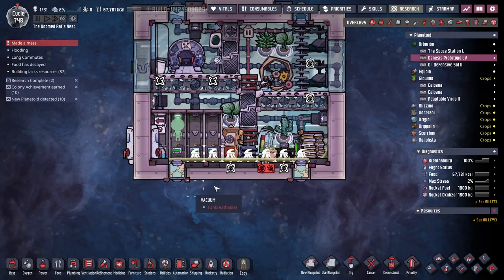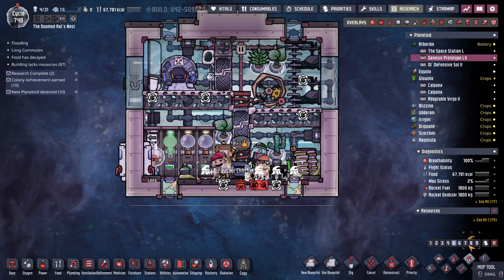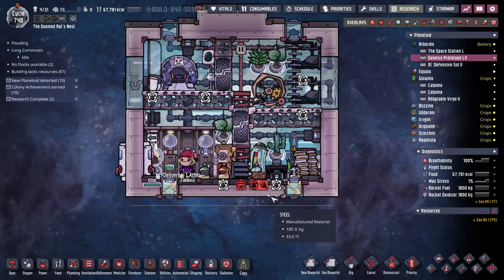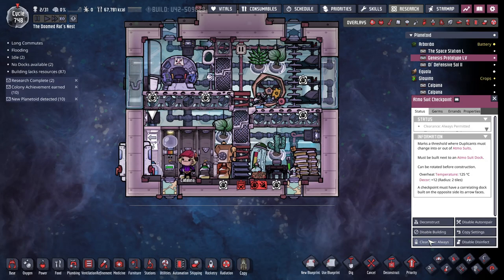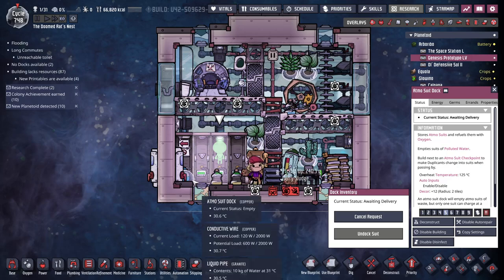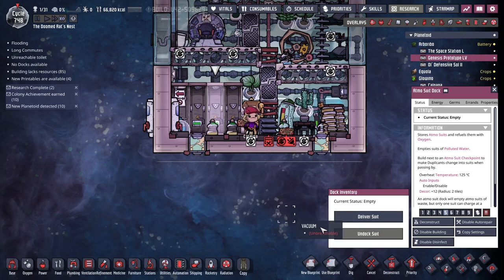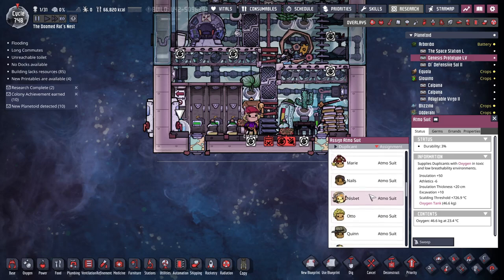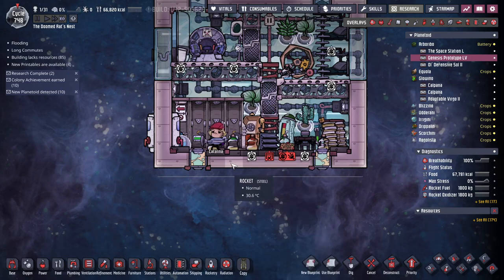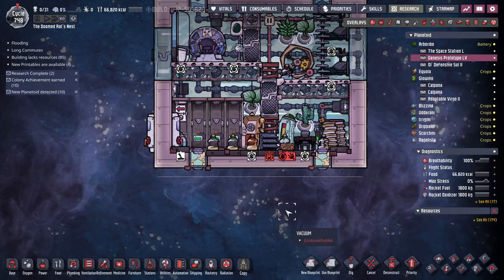I do love it when I get a 'missed a mess' alert for a dupe in a rocket that they have no reason to be in. Somehow they came in here, wore out their atmos suit, and now everybody's in here. There is a suit right there - Katalina, you put on this suit, you're the only one standing here. Oh, what a mess.